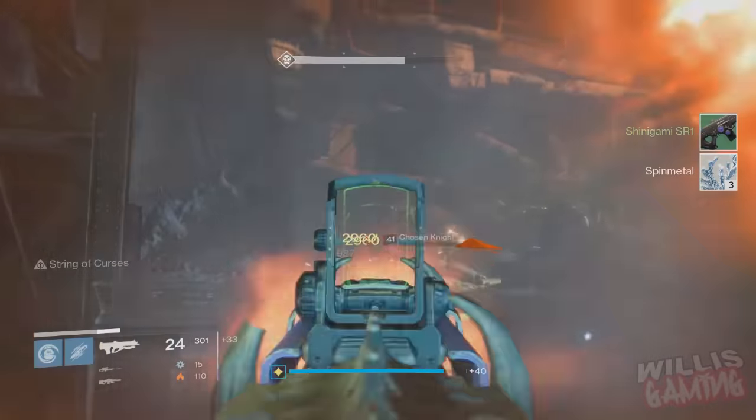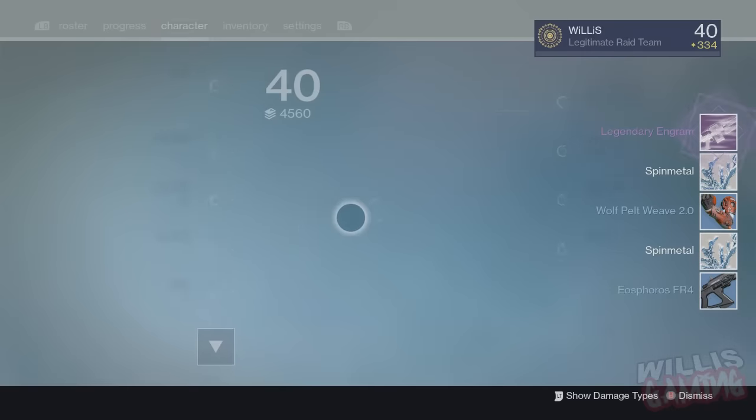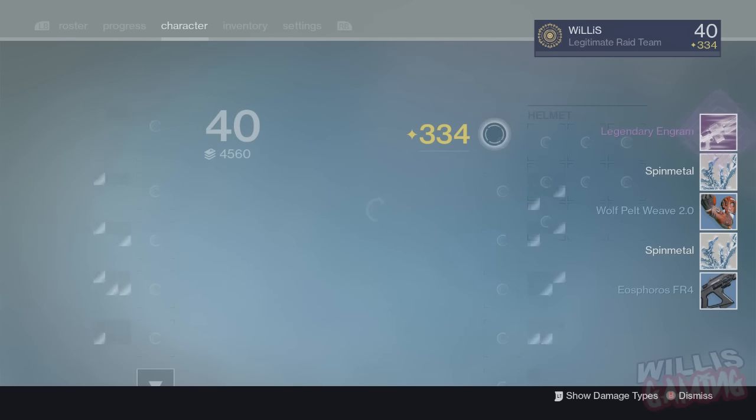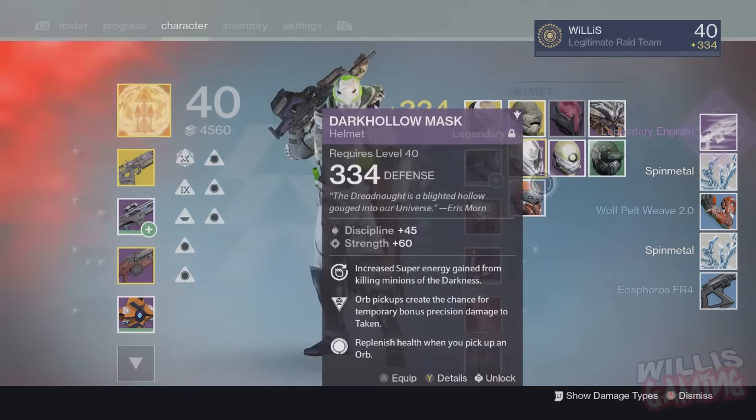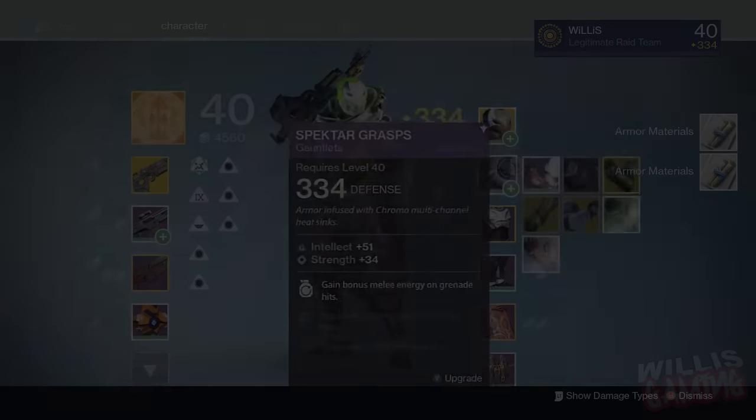You're probably wondering why you want Spin Metal — you can turn Spin Metal in to faction vendors for XP, use that to get packages, and it's really good. I hope you guys enjoyed the video. This is Willis Gaming, peace.